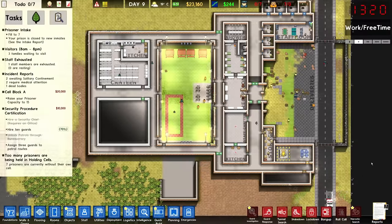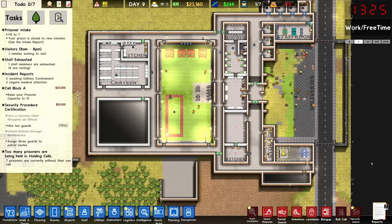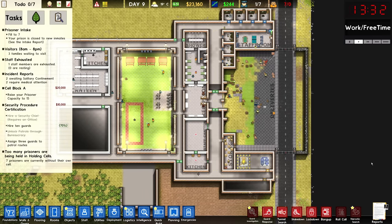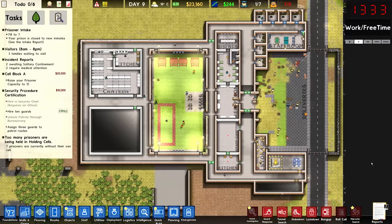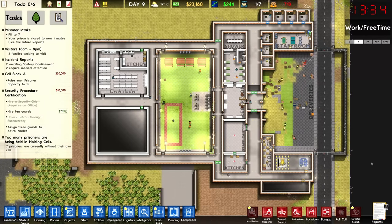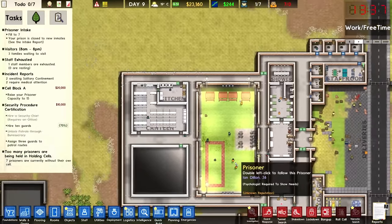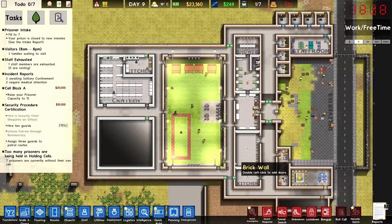Welcome back to Prison Architects, everybody. I hope you're having a good one because I am excited to be back. Seems like you guys enjoyed that first episode — I'm glad because I had fun with it too. We have $23,000 right now, and today I want to make the prison look a little bit better. I want to get some flooring, make the place look fancier, get the staff canteen and kitchen going, and start planning out some actual cells so we can bring more inmates in.